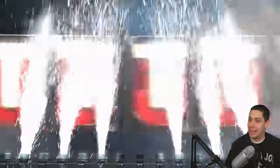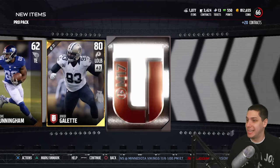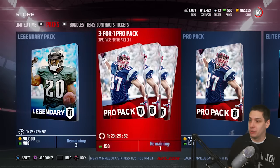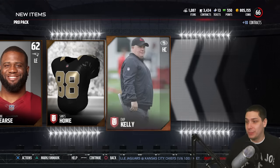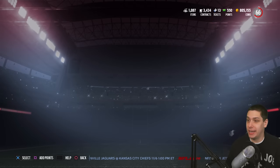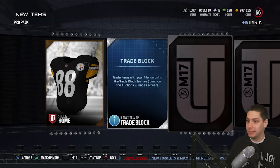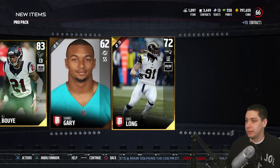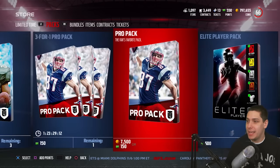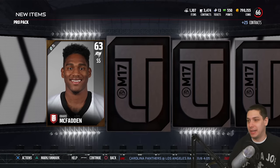Obviously this isn't as exciting as getting a Randy Moss or Michael Strahan like we had last week — that was one of those weeks where they just went all out. They could have spread them out — maybe Randy Moss with Paul Krause, and Tony Boselli with Michael Strahan, to have an offensive and defensive elite legend each week. It's kind of crazy to me that they put both of those together last week. I don't know how much money they made, but those are two of the most sought-after legends every year. Strahan's always a beast, and Randy Moss hadn't been in the game since Madden 25.